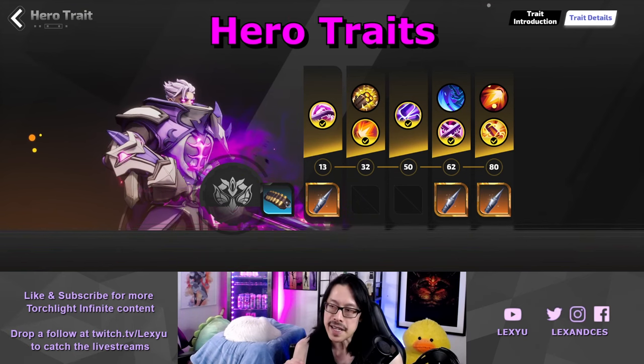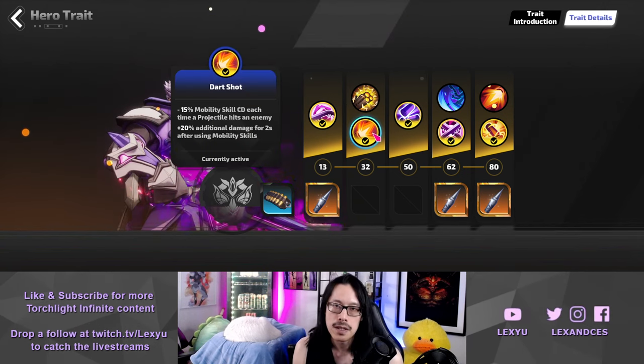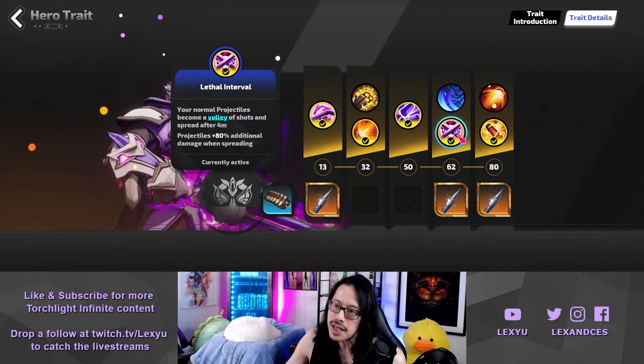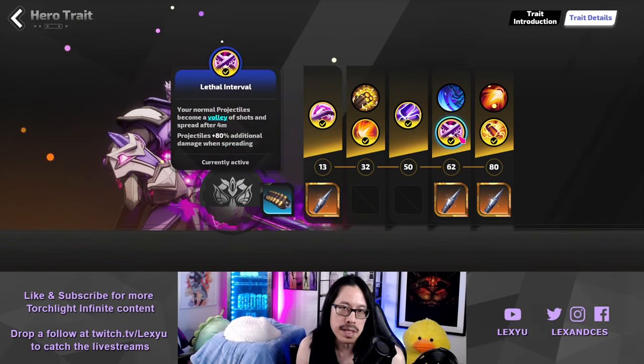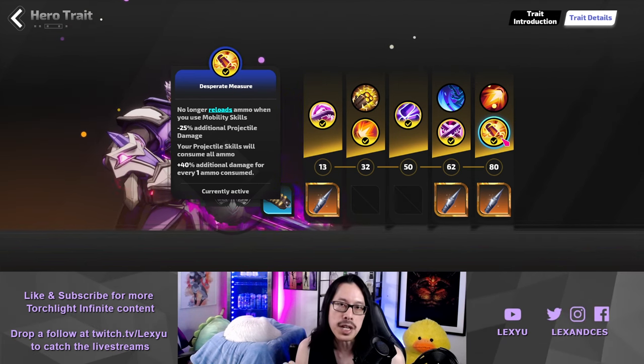Now that you understand how the build works, let's go over the character setup in full detail. The Lethal Flash Karino has different hero traits than the regular Karino and needs to be unlocked for this build. Dart Shot should be selected so you can blink more often. The choice between Evil Ouroboros and Lethal Interval does not matter for this build. Of course, Desperate Measure is one of our main components for this snapshot build.